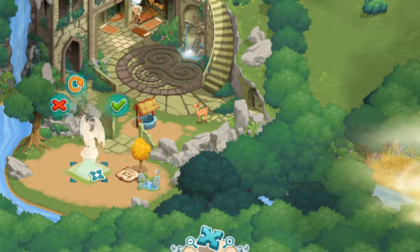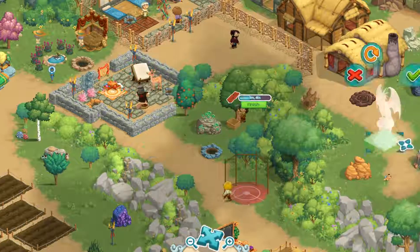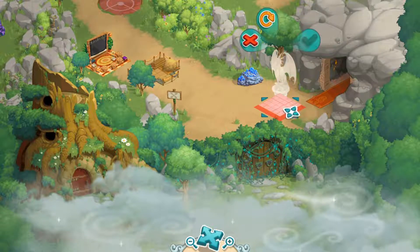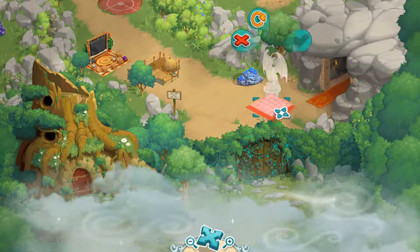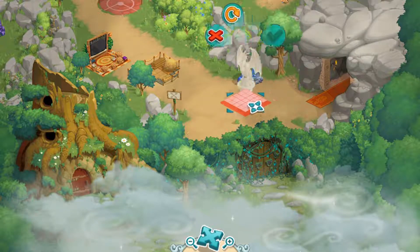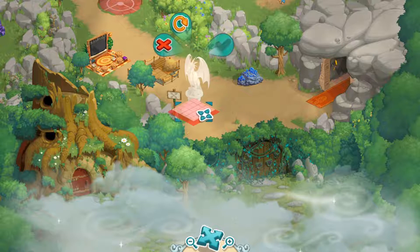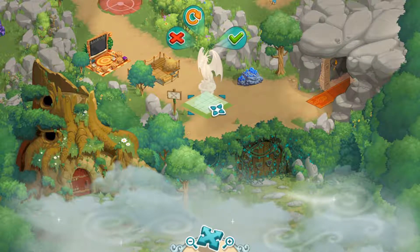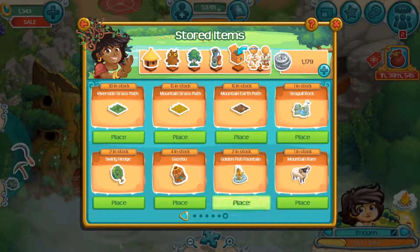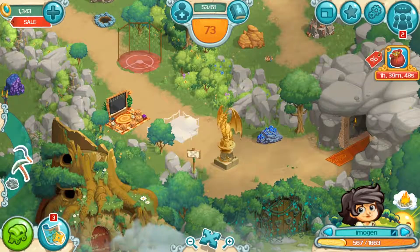Now we have a golden dragon statue - wow, that's massive, that's ginormous. I don't know where I'm going to put this. I'll place it next to... please let me place it. I can place it over here but not over there - why? It will be here for now. Golden fish fountain - okay, there's some good stuff.